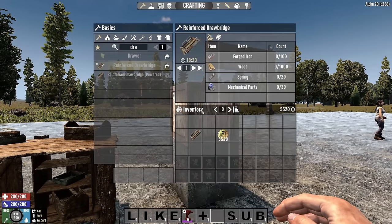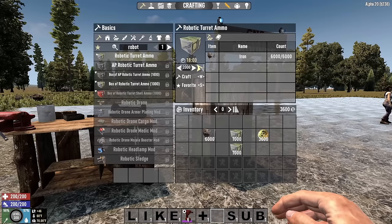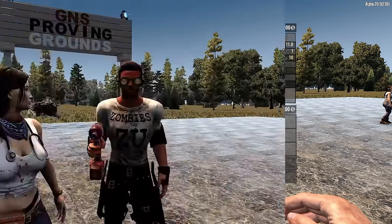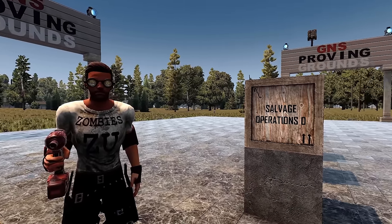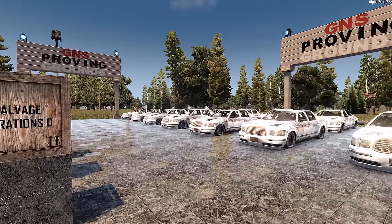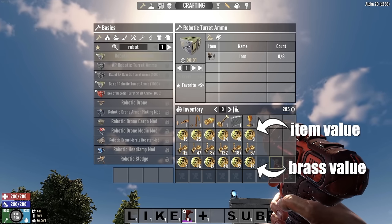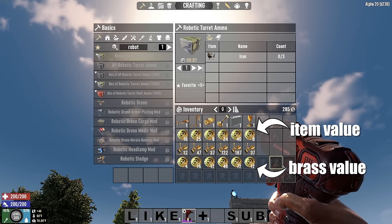Two items worth pointing out are reinforced drawbridges and robotic turret ammo. Drawbridges require the schematic to craft but are relatively cheap to make and sell for 5,520 dukes a piece. Robotic turret ammo can be crafted in your inventory starting day 1, allowing you to turn 15 iron into 9 dukes. Perhaps the quickest way to make dukes is to grab your lucky wrench and dismantle everything you see. Cars are loaded with materials you can sell. Scrap the pipes down to iron and craft it into robotic turret ammo. Scrap the radiators down to brass — raw brass from doorknobs, candlesticks, radiators, and trophies sells for more than the items themselves.